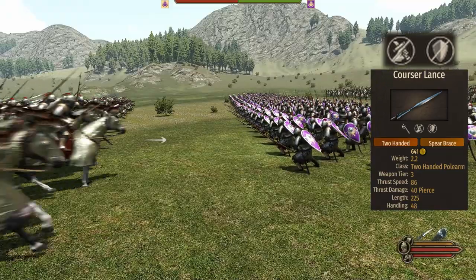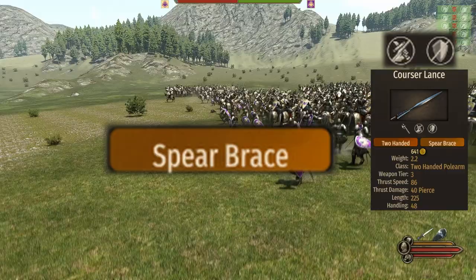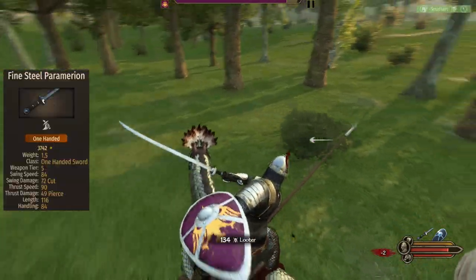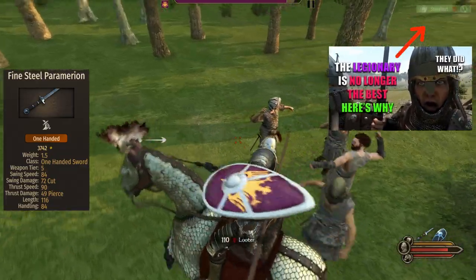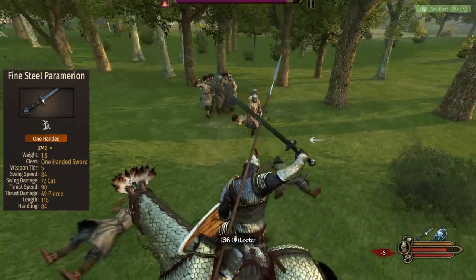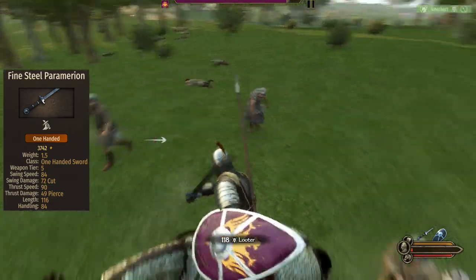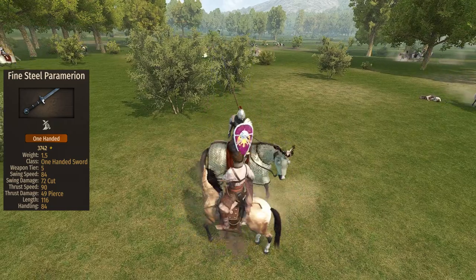The polearm skill of 260 will massively help the unit, and since it can brace as well, this makes the Catafract a very good anti-cav unit if you choose to use them in that role. An equally important weapon is the Fine Steel Paramerion — an 84 swing speed, 72 cut damage, and 116 length one-handed sword. This weapon is not the greatest in foot combat, but because of the mounted nature of the Catafract and the fact that they use a two-handed spear, it is a key component of this unit. The AI, when told to shield while charge, uses the weapon very well, and because of its long nature and high raw damage, it's not rare to see the Catafracts deliver killing blows with ease.